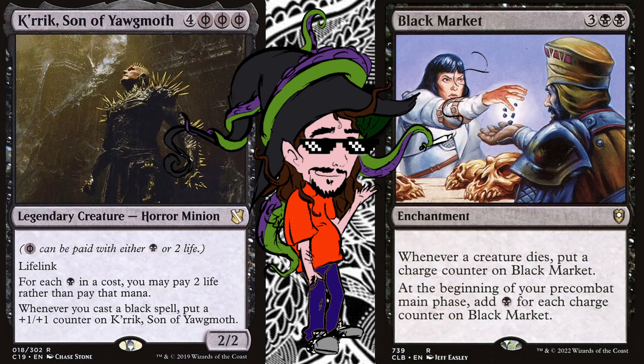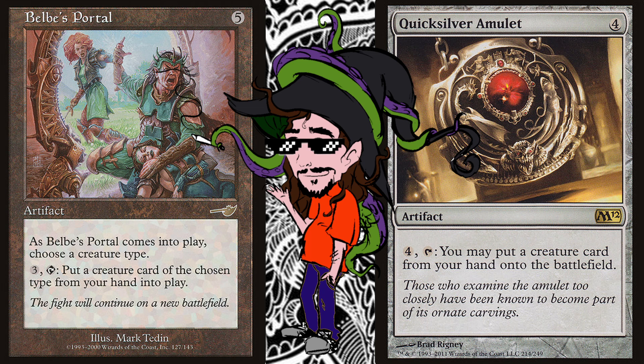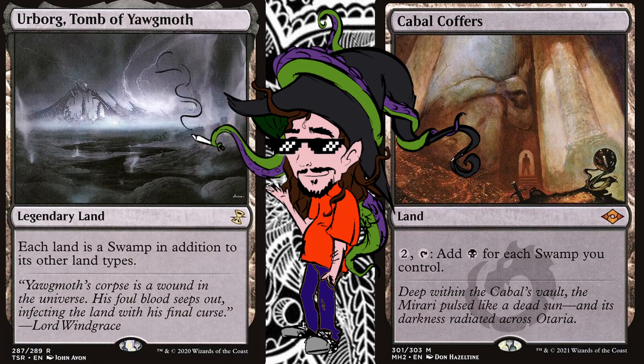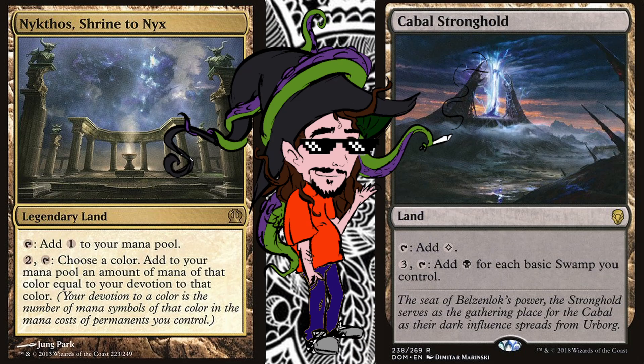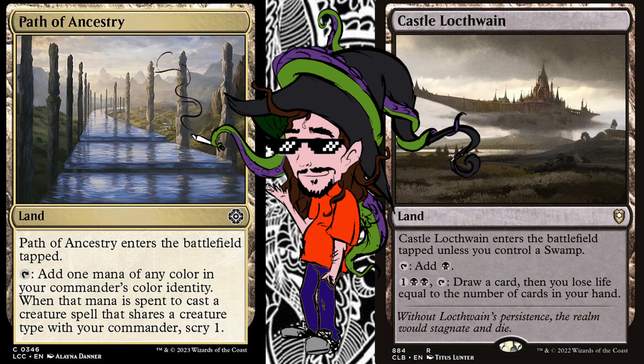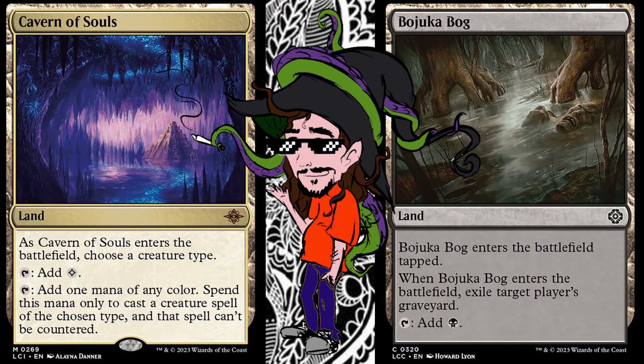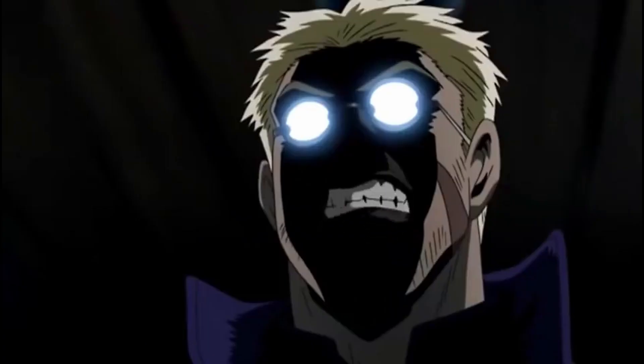Next up: mana doubling or mana extending — the more, the merrier. We can also just put them into play. We can use the basic land combos, like an Urborg and a Cabal Coffers, or just a Niktilis since we will have all black mana symbols. Just produce enough mana that your opponents have to ask, 'How the blood-soaked hell did you do that?'